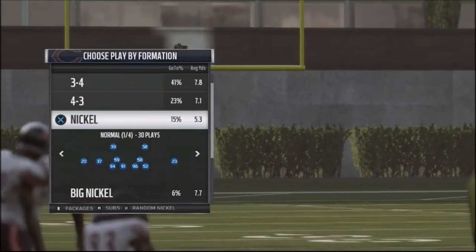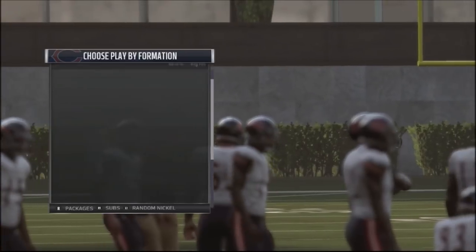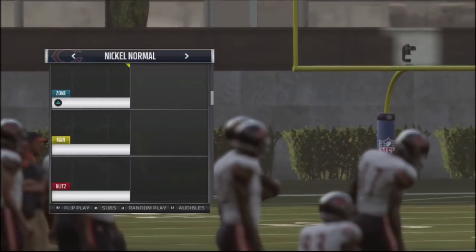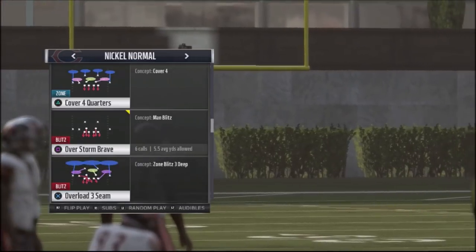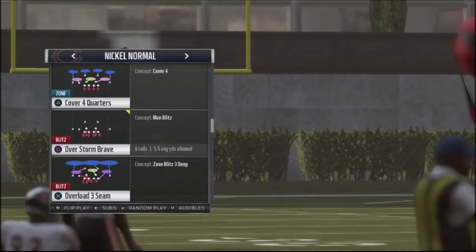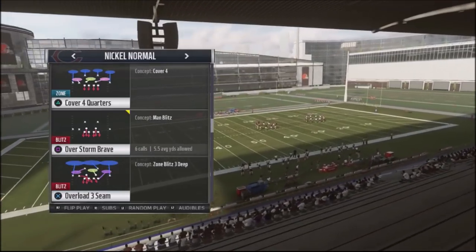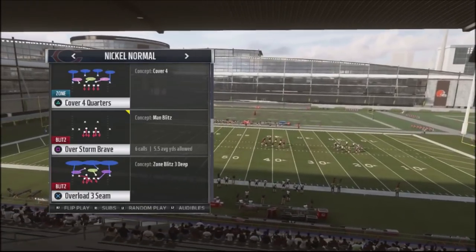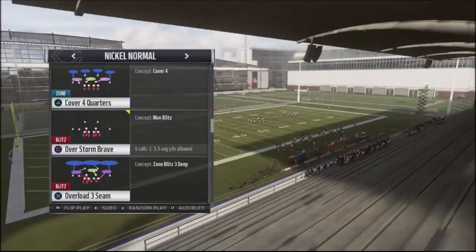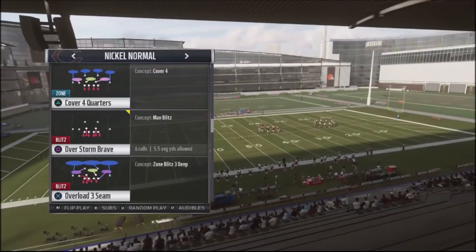Previously, I showed you a plus one blitzing concept out of the nickel normal, which was a man concept. I actually had someone use the splits against me and I was having a hard time with it. This is one of the easiest blitzes to set up — it is the Overload three seam blitz.